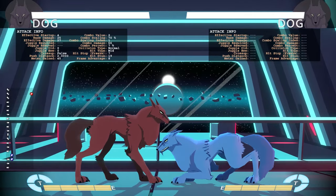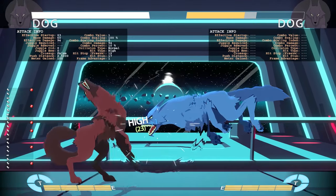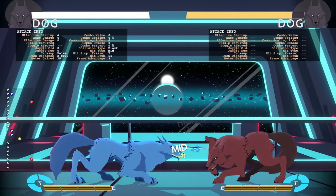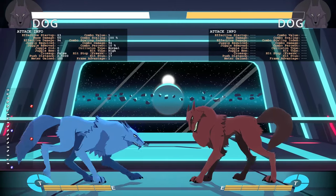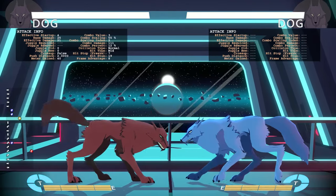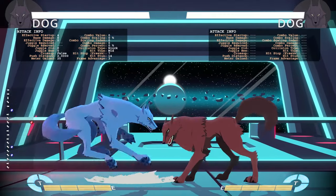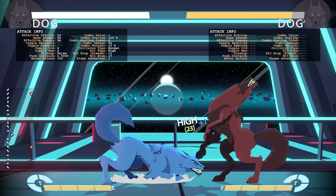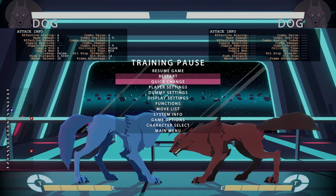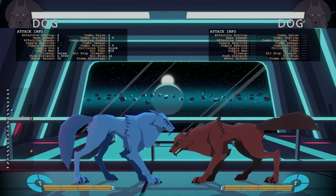He also has a couple of command normals. He's got a command overhead — down back and hard kick — which is safe on block. You can't really get a combo off of it unless you get a counter hit. Off some knockdowns you might be able to get a little more plus if it's meaty.